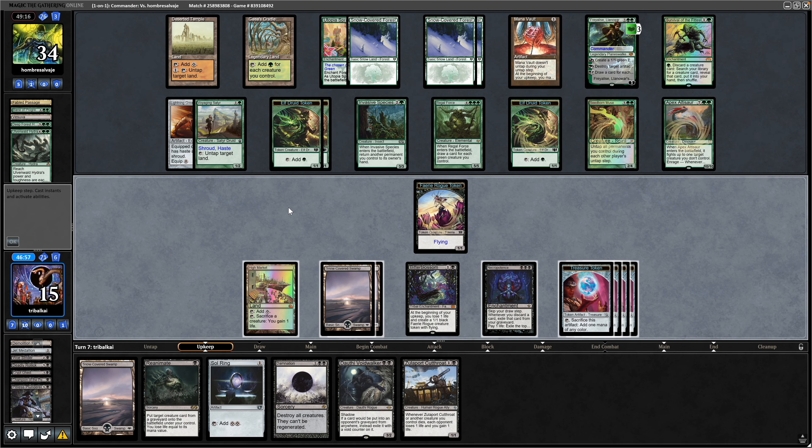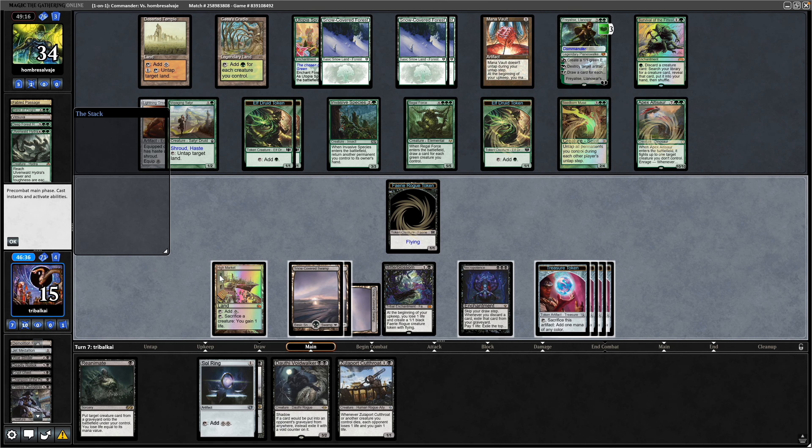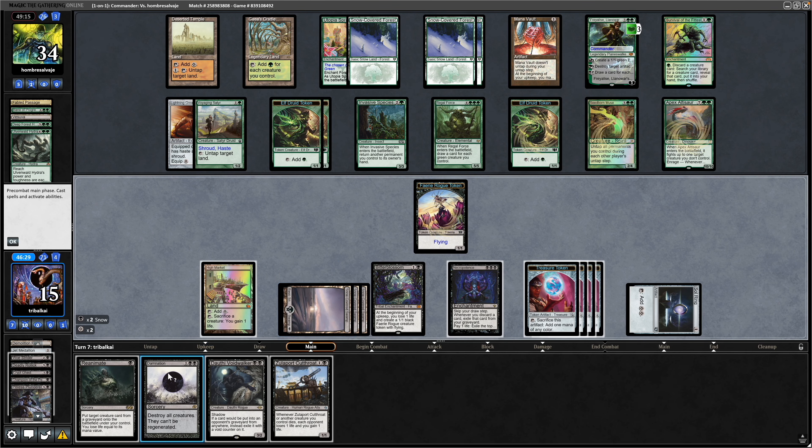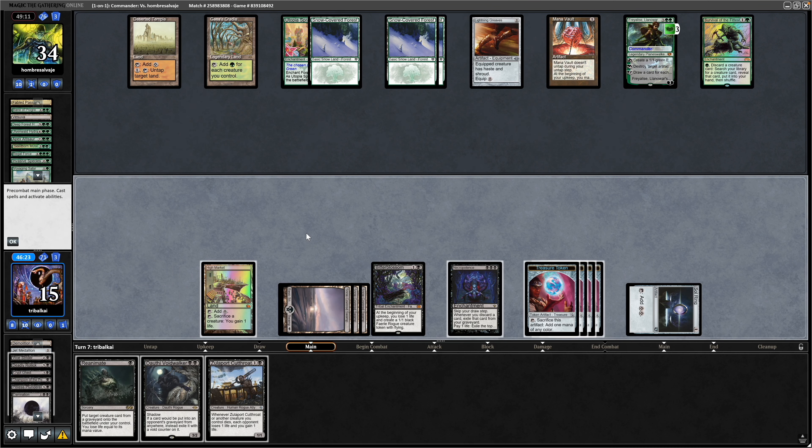We're not going to draw a card thanks to the Necropotence, so we go for Assault Ring and then that can be a Damnation, wiping our opponent's board hopefully. They could have Heroic Intervention or something — but thankfully we manage to wipe the board there.